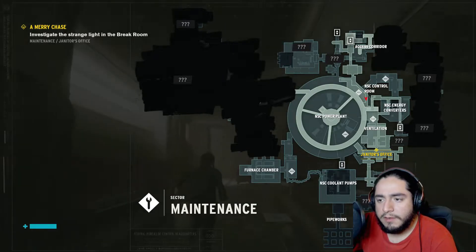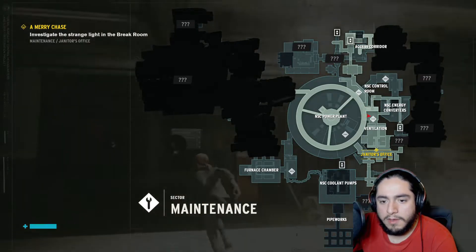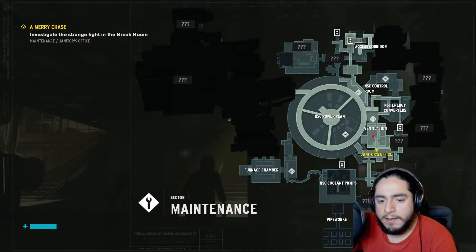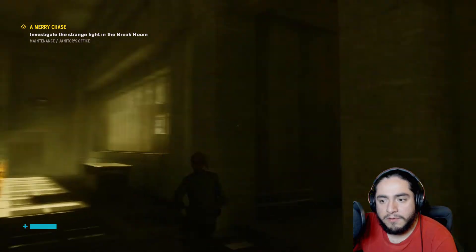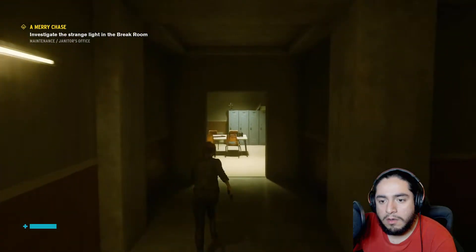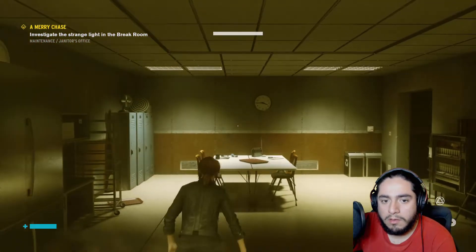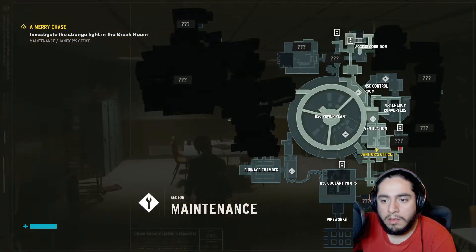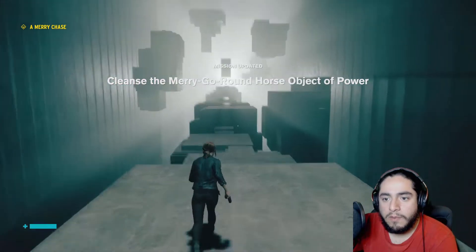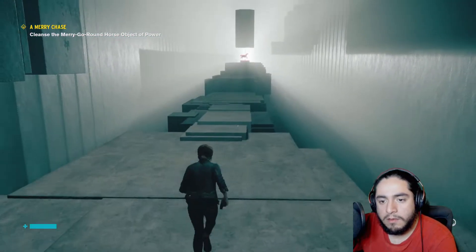And then this hallway, go upstairs. Right, and right. Wait — Janitor's office should be right in front of us. There must be the break room. Oh, that's what it is. Nice. Cleanse the merry-go-round horses. This place makes me nauseous. An object of power — how do you think it got down here? A carousel horse.